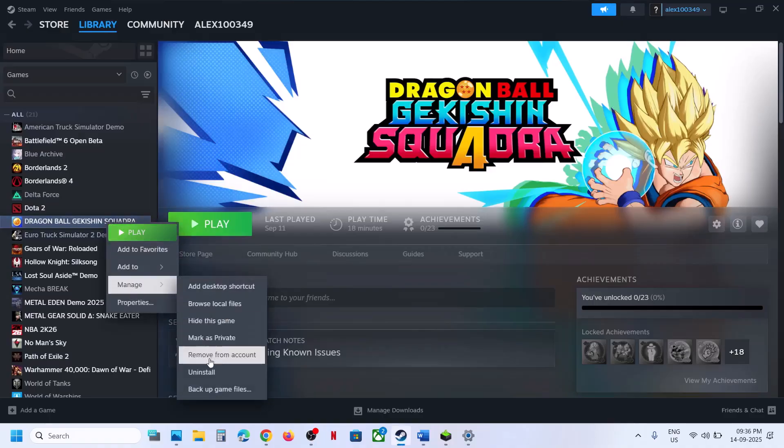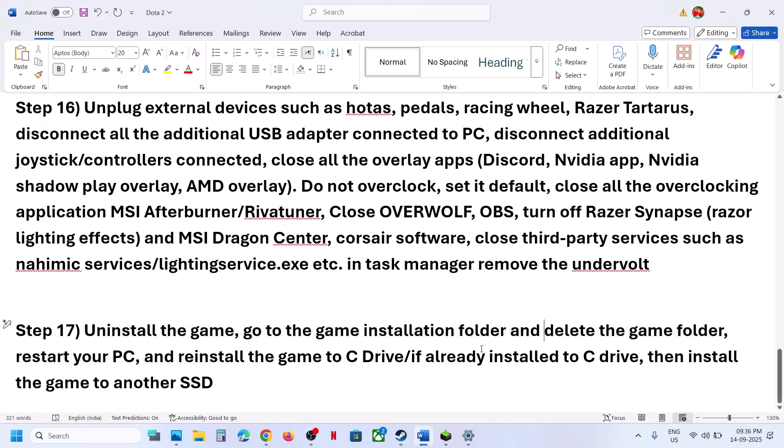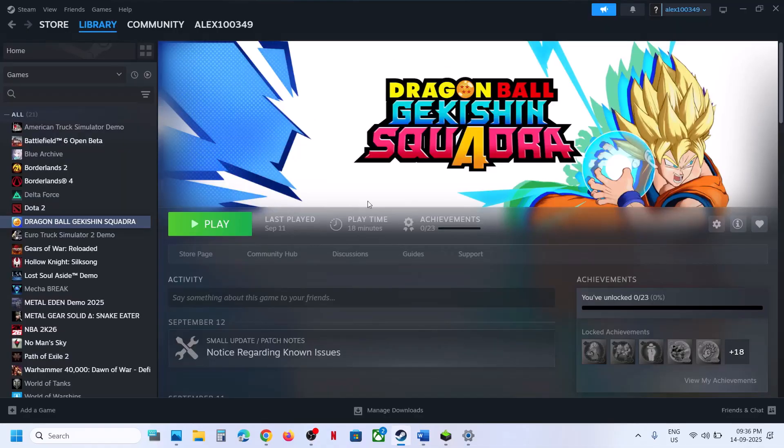The last step is to uninstall and reinstall the game to a different drive. If nothing else has worked, right-click the game, select Manage, click Uninstall. After uninstalling, restart your computer. Then reinstall the game to the C drive if it was previously on D or E drive, or try another drive if it was already on C. One of the steps in this video should help you run the game successfully on your Windows computer.